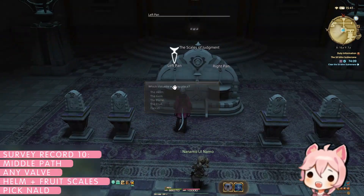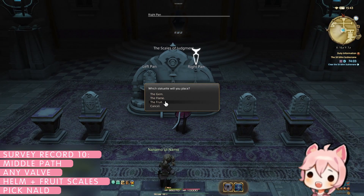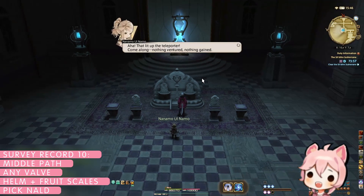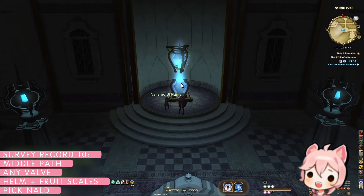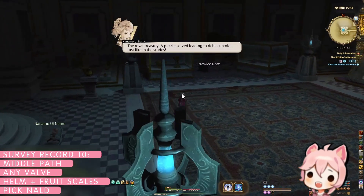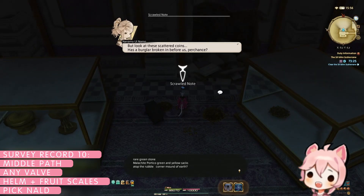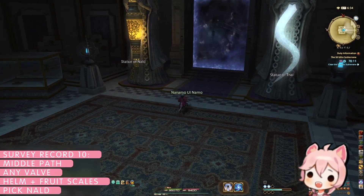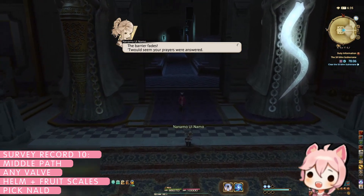For survey record ten, again pick any valve and continue until you reach the scales puzzle. At the scales, we will instead use the correct solution of helm left and fruit right. This will enable a teleporter that will take us to a new area. In here, pick up the scrawled note on the left, which gives us the solution to the ore sac puzzle. Fight your way through the remaining enemies, where you will find yourself before two statues, one of Nald and one of Thal. For survey record ten, pick Nald and head through the now open doorway to complete the last encounter, which now has the addition of line AoEs forming safe quadrants of the arena.